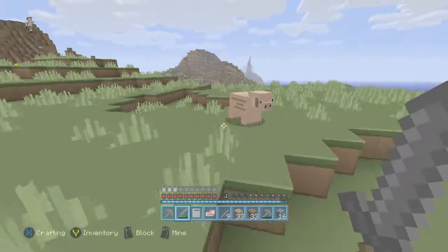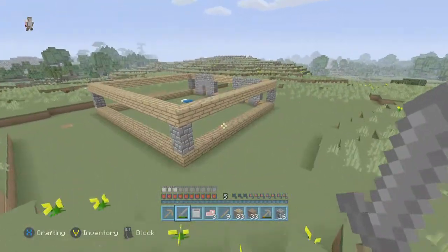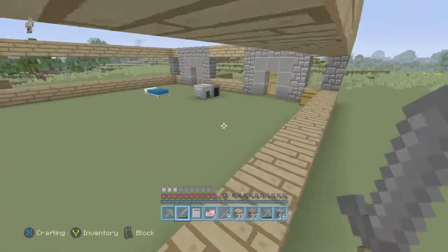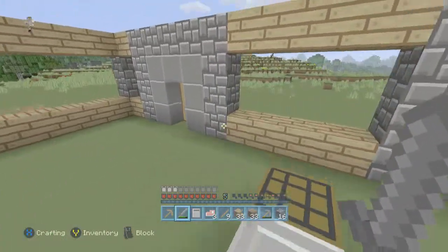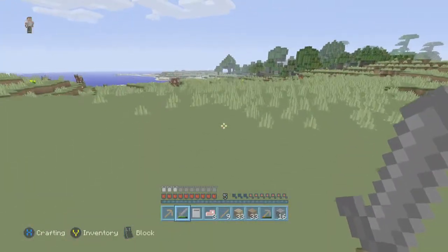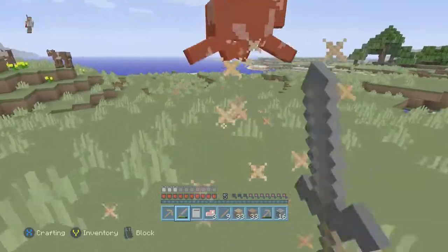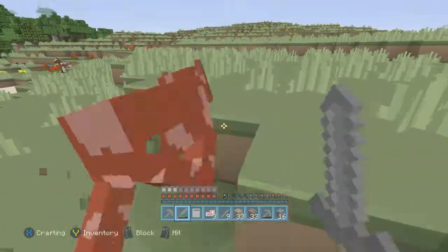Here's a horse, here's a pig. We're trying to make this house a couple of layers so hopefully it'll look pretty nice. I'm usually pretty bad about making houses so don't get your hopes up.